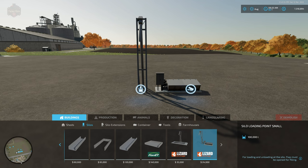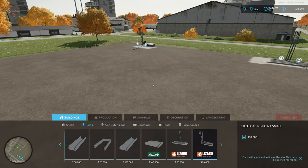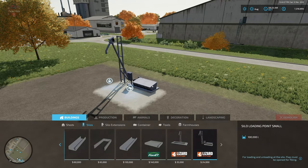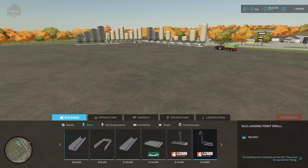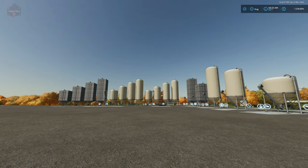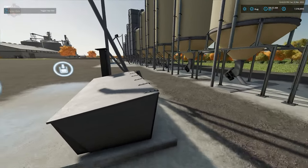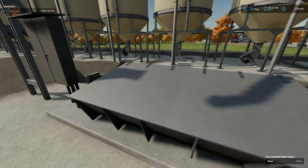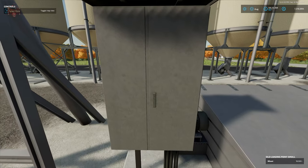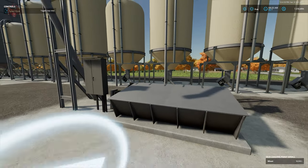The small silo says a flap must be opened before filling, but I was able to fill it without opening the flap — I couldn't figure out how to open it. Walking up to it, there's no pop-up saying 'left click to open the flap,' it doesn't open automatically, and there's no option at the cabinet. Maybe somebody can explain in the comments, because it doesn't open automatically when you back up to it either.